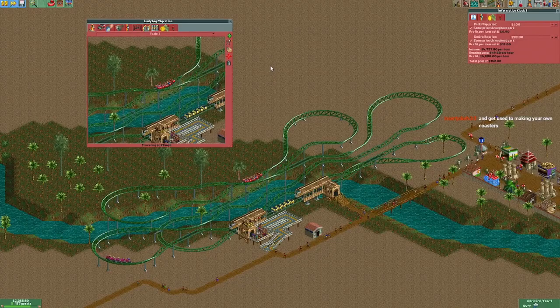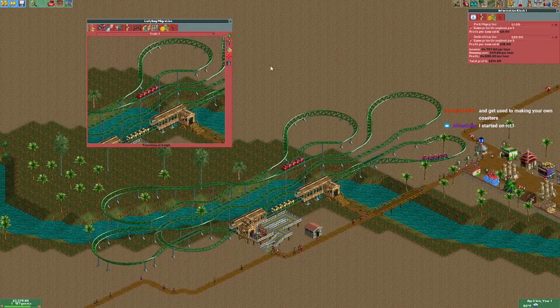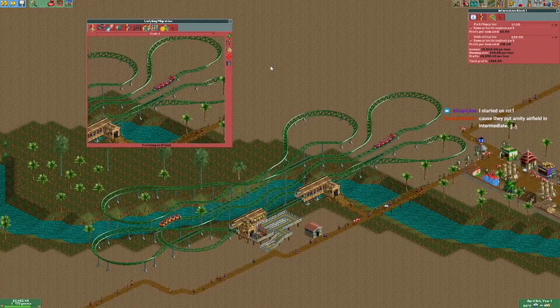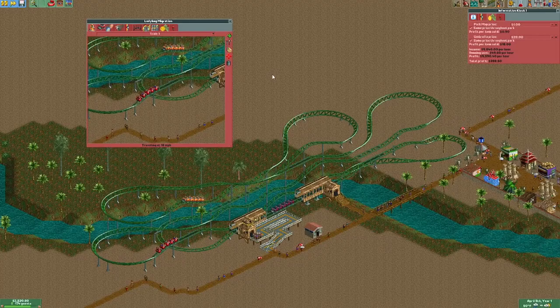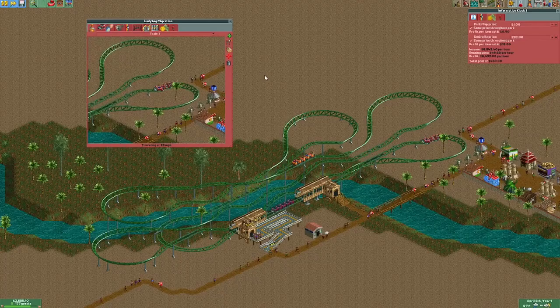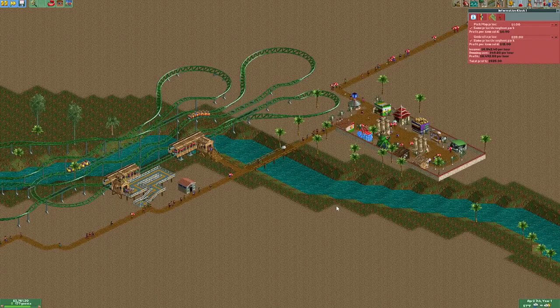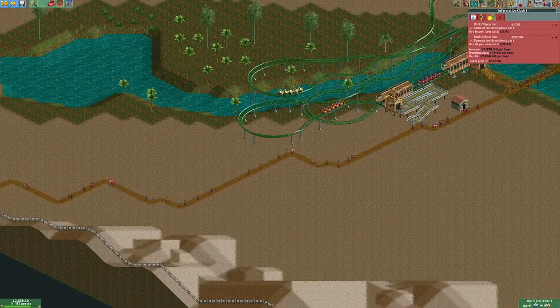Roller Coaster Tycoon 2 is my first game so you can definitely start there — I loved it. For easy beginner tips, definitely start with Crazy Castle and Electric Fields, and don't necessarily worry about passing the scenarios on your first go. Mainly just get used to the ins and outs of operating your park. Amity Airfields is not good for beginners — the difficulty curve is kind of all over the place — but Electric Fields and Crazy Castle are definitely the two easiest ones.